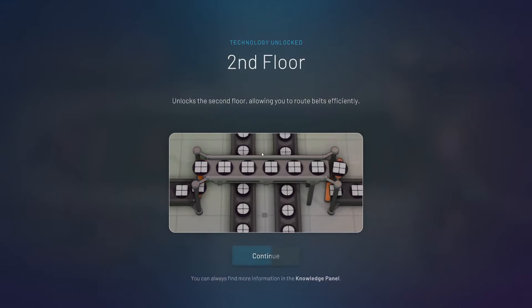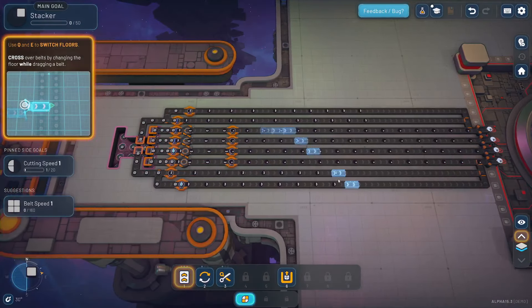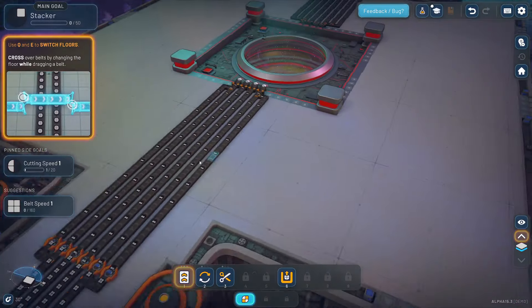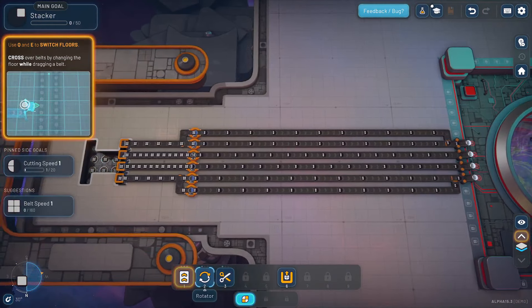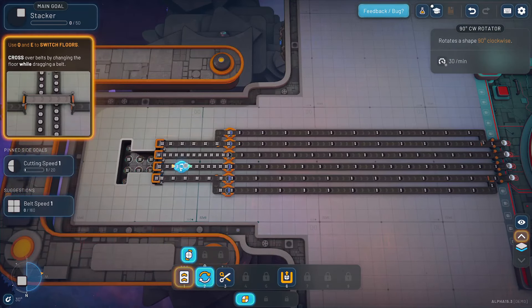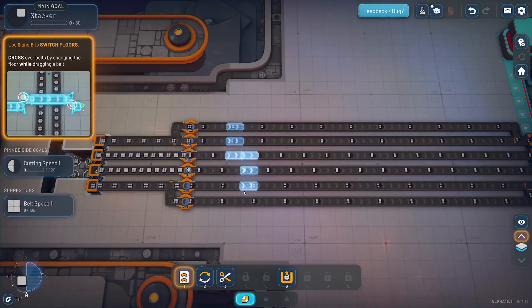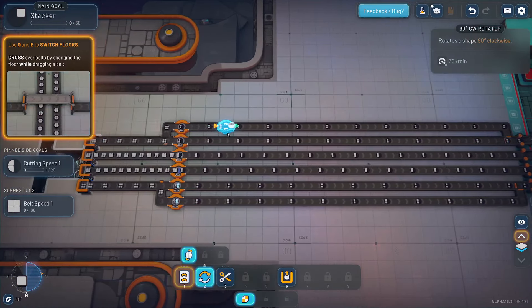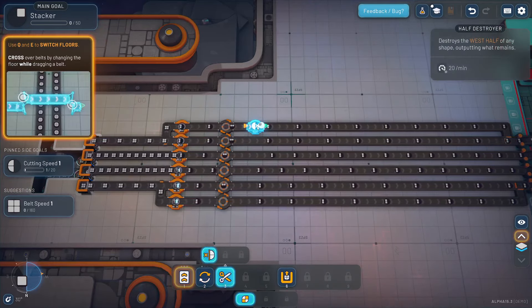We've unlocked the stacker — this is when things get really exciting. We've unlocked the second floor, so we can start to build belts all over the place. We want to build the stacker now, which is pretty straightforward. We need to rotate these guys as they come off that belt, and then cut them in half again.